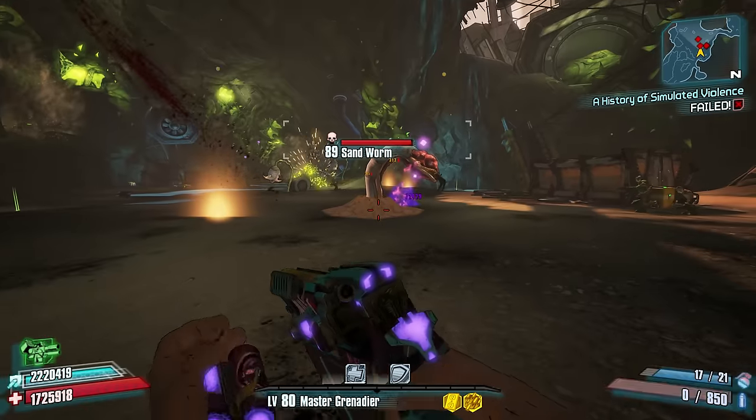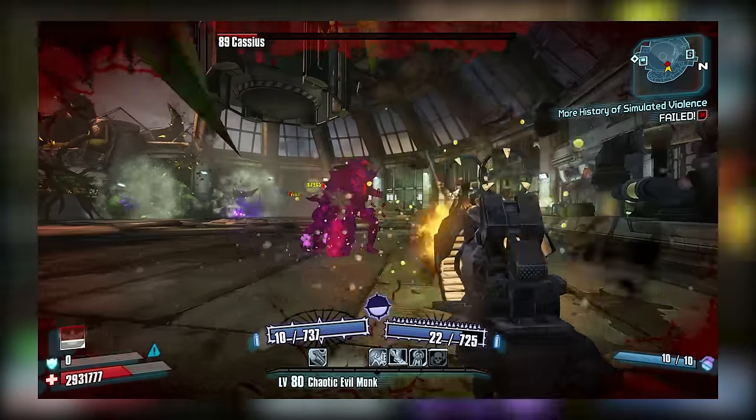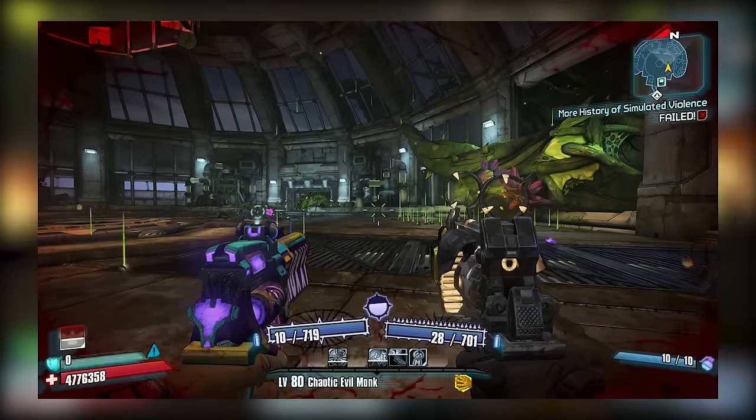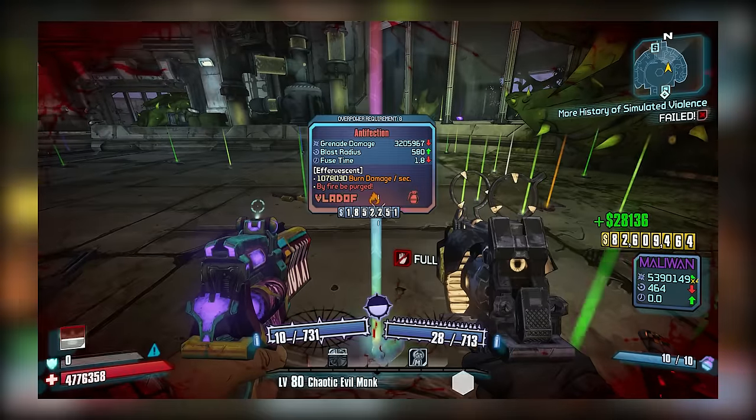If you'd like to get an Anti-Infection, Cassius is the boss that drops it. It's sort of a trek to get to him, but I think it's worth it if you can get an adequately leveled version. Here's some drop footage if you'd like to verify it.